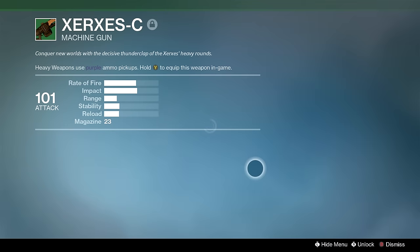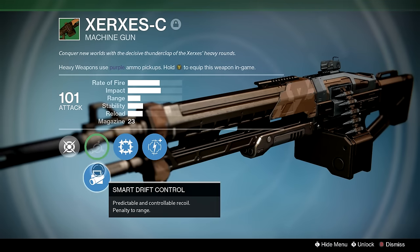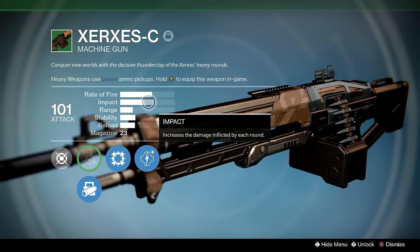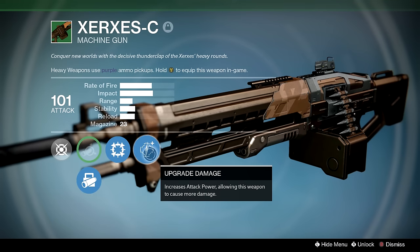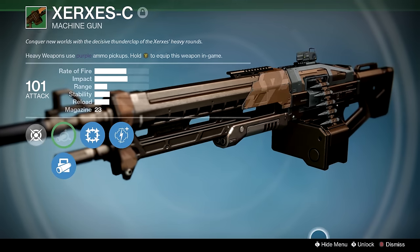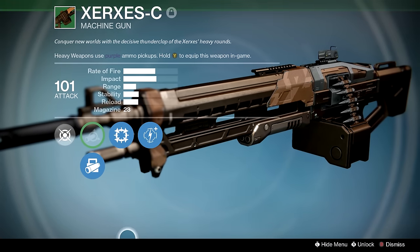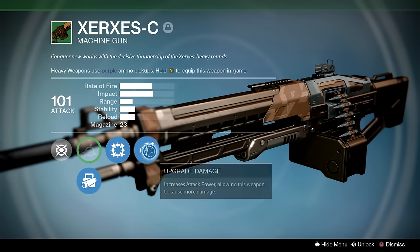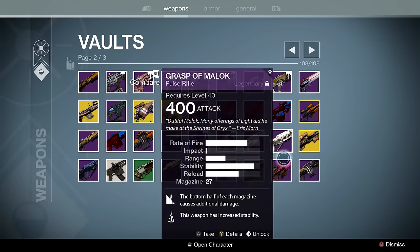Zerk CC — I'm a little disappointed I never got one with Aggressive Ballistics, but Smart Drift Control and Focus Fire on the slowest rate of fire machine gun means on some armor builds you can two-tap someone in the face with a machine gun. Interesting trivia: the Last Word used to kill faster than this machine gun. Yeah, you're hearing that right — the Last Word killed faster than a freaking machine gun.